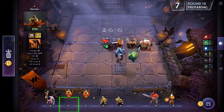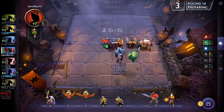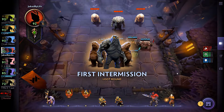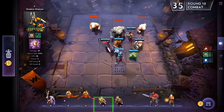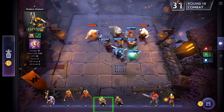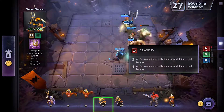Let me count: 4, 5, 6, 7, 8, 9, 10. Wait — 2, 3, 4, 5, 6. If we went for Troll, we wouldn't be able to go four Brawny. That's 300 HP on potentially four people — yes, four people, because I'm going to have four Brawnies.